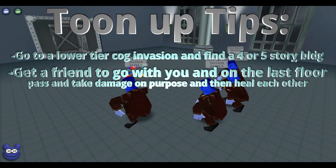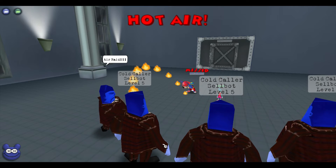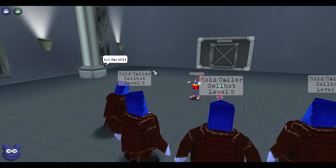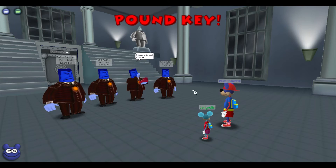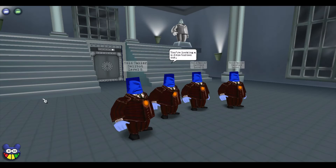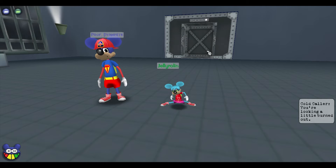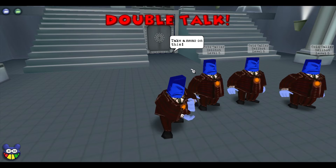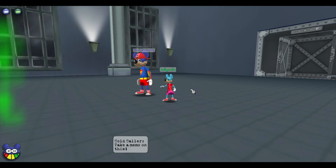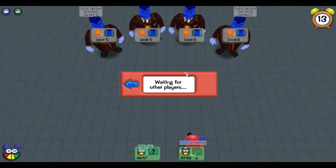I'll be showing you how to train Tune-Up. The first thing you're going to do is go to a lower tier cog invasion and find a 5-story building — a 4-story will work too, but it's just not as good. What you want to do is take a friend with you that also needs to train Tune-Up. You two go through the building normally until you get to the top floor, save a cog or two, let them damage you over and over again, and just Tune-Up each other. You should be able to get a couple hundred points doing this — it's a really quick way to level up your Tune-Up.